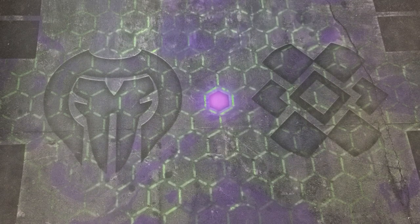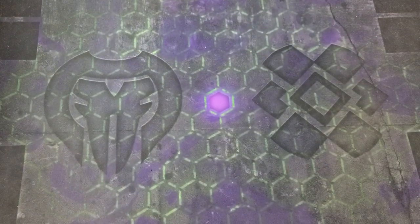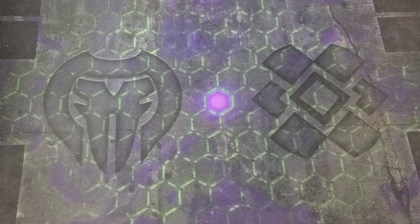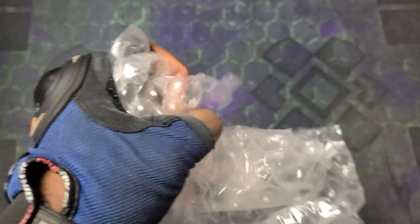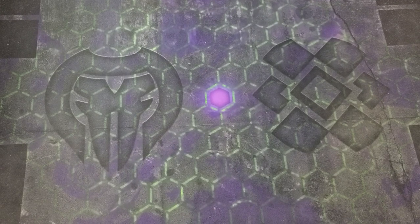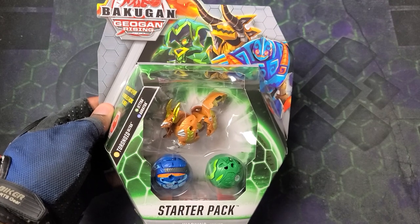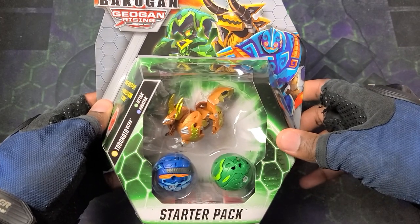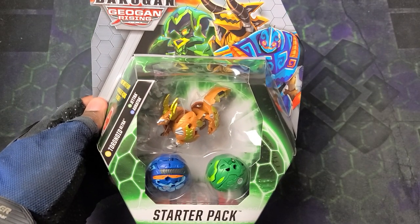Hey, what's going on guys, it's your boy Kimbo here! Time for an epic unboxing. We got this box right here, open it up - we got Bakugan! Let's go! Get that box out of here, get that bubble wrap - it's big bubble wrap too. Hello, what in the firecracker is going on here? Anyways, let's get into it. We got the Bakugan Geogun Rising Arliss Toranoid Ultra 3-pack!